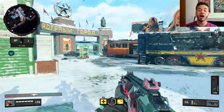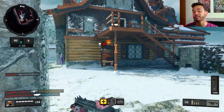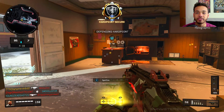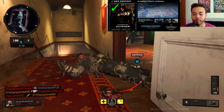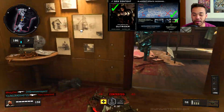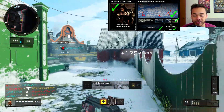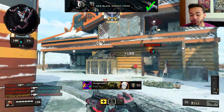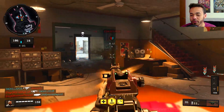I thought it'd be fun to go back and review Operation Grand Heist and look at the roadmap Treyarch gave us at the beginning of the operation, see how up-to-date they've been. Starting with the overview column — pretty easy, everything is up to date. The new content with Outrider, the Blackout update, new vehicles for Hot Pursuit, the new Blackout experience which was Alcatraz Island, the Shamrock and Awe event in March, and new Black Market items. That whole column gets a check. Let's hop over to multiplayer.